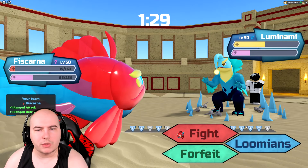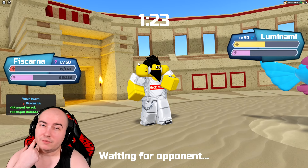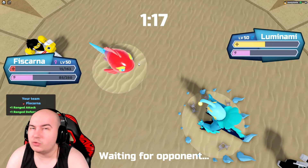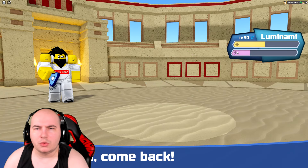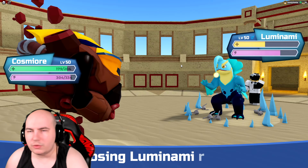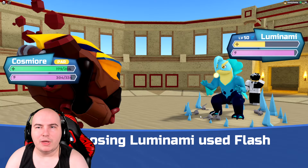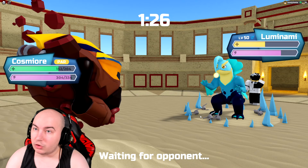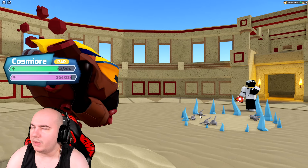I should take one more hit and save my Fishkana so I can sacrifice something later if needed — for example against Snagoop, in case it or the Gastroke starts setting up, so I can basically just avoid getting swept. Luminami is most likely going to Megachomp again, so I get an easy free Dissipate into whatever I want — but it goes for Rest this turn instead. Wasn't expecting that. I'll just go for Psychoblast here in case Gastroke switches in and I get a range defense drop.